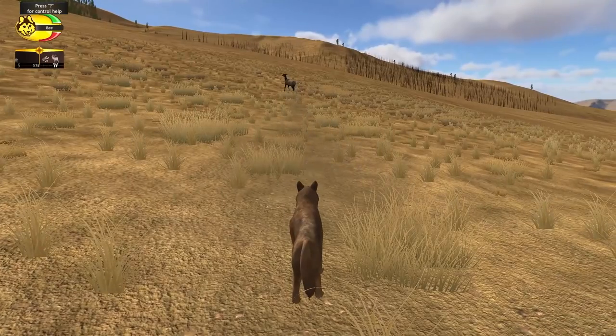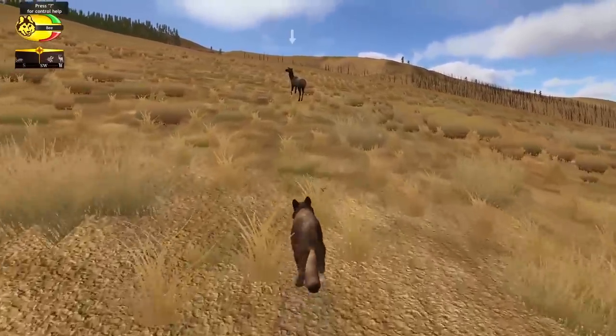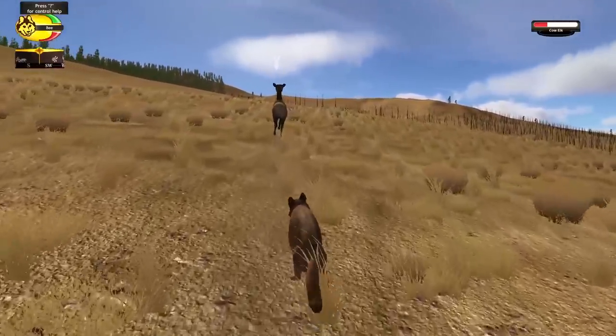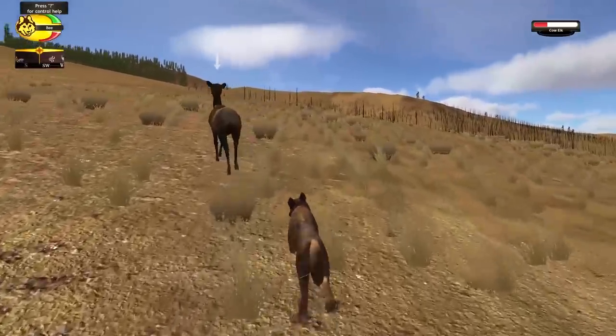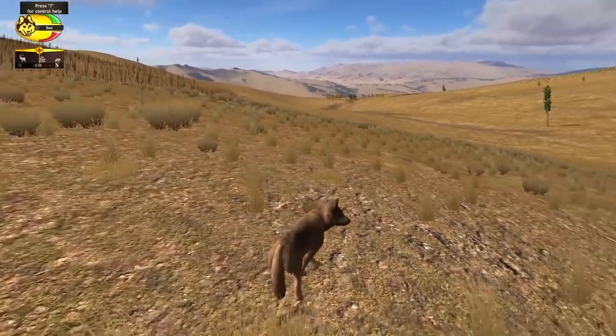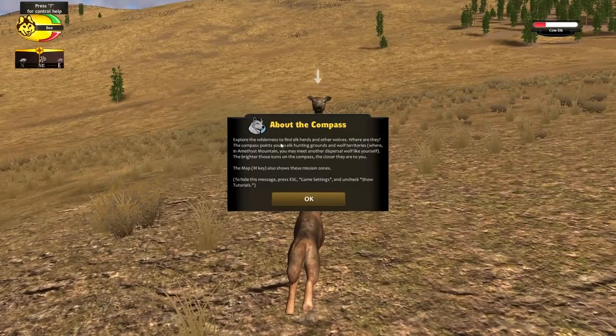Wait a second — you see that green bar up in the corner? That was actually going down while he was running. I think he was starting to get a little bit slow because he was running for too long. Alright, we're going to have to keep that in mind. Let's see if, after resting for a little while, he can catch up again. There we go! It looks like she's actually standing off with us now. The camera's a little bit tricky.